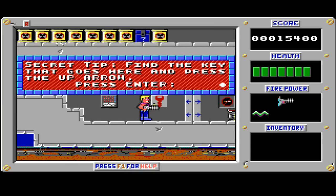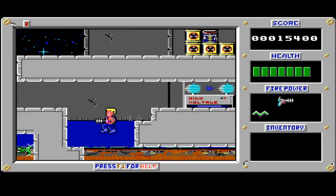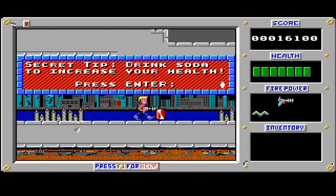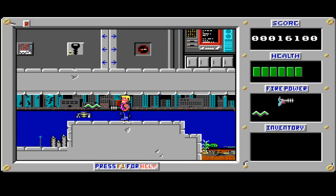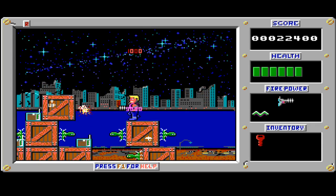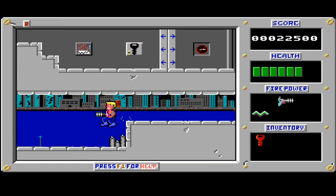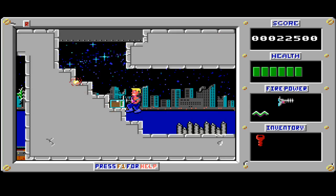There was always... hang on — secret tip: find the key that goes here and press the up arrow. Okay, let's find a key. I never got much of a chance to play this game. I always wanted to, but there was always some jackass hogging the computer at school where it was installed.